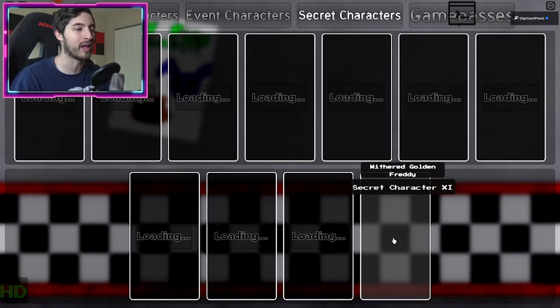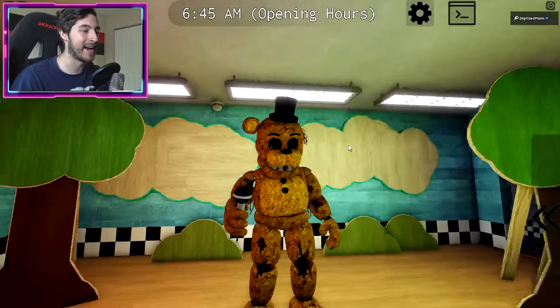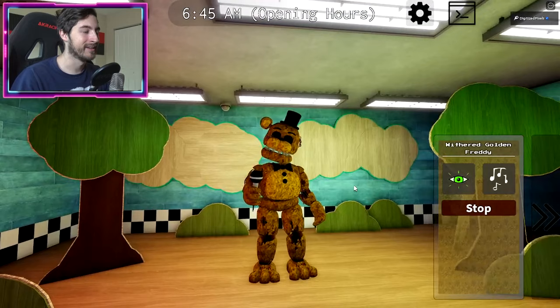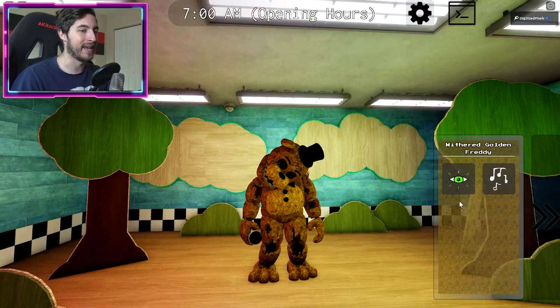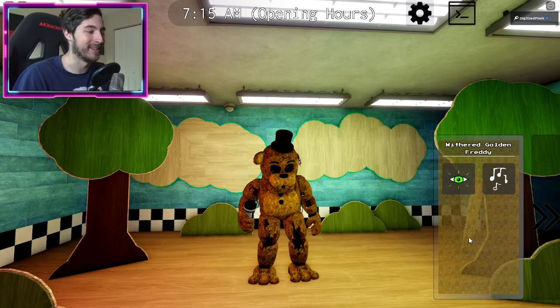Secret character number 11 — Withered Golden Freddy! I can't believe it, we finally got a new secret character. Holy cow, that is amazing. Let's check out the animations — performing, very cool. Deactivate — very nice. Oh, he sits down in a very unique way and gets up really fast. Malfunction!